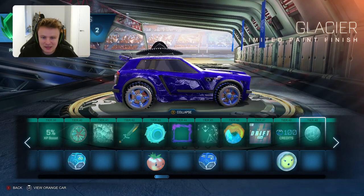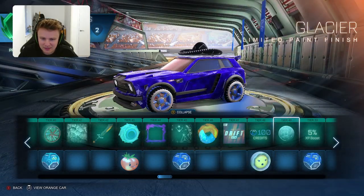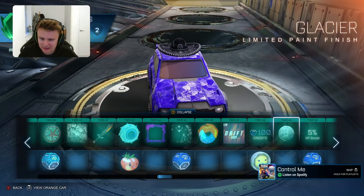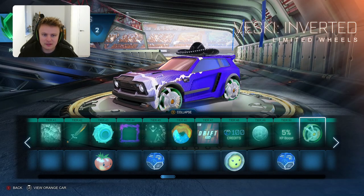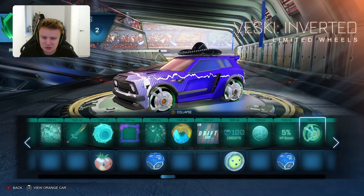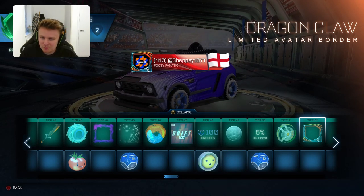The Glacier Limited Paint Finish - quite a cool little paint finish, again very reflective, it looks a little bit like leather or snakeskin. It's quite a strange one they've added but it doesn't really look too much like a Glacier. Then they've got the Vesky Inverted Limited Wheels - quite nice with a little flash. I wish you could change the colour of the flash though because it's awkward colours - green and orange, not the nicest to use on the cars. Then the Dragon Claw Limited Avatar Border - quite a nice one, but it sort of covers part of your actual avatar so not too many people will use that one.